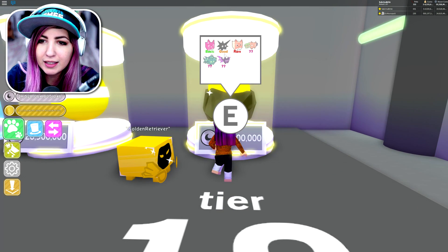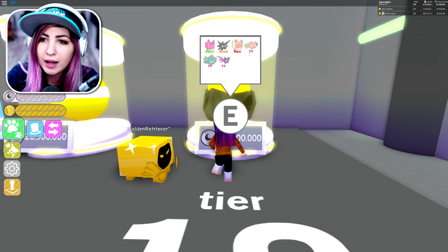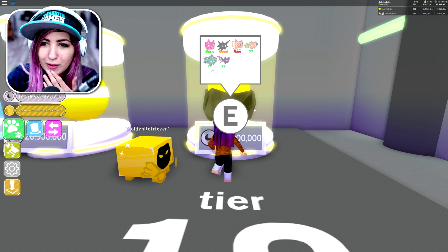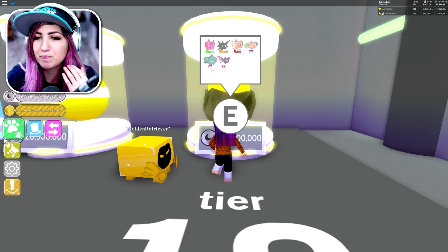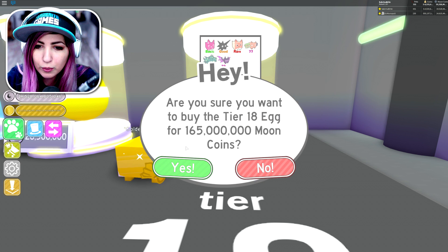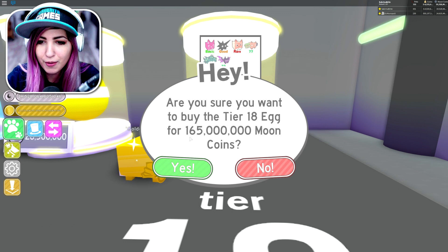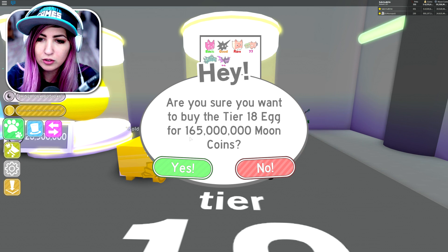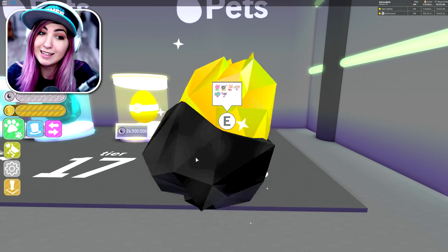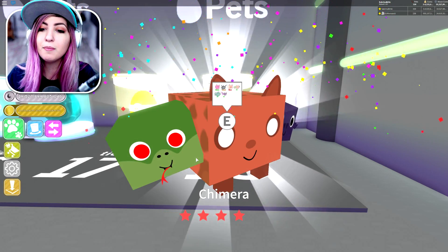So the cat is basic, Spike is good, and this Fox is rare. There's a question mark here — I forgot what they're called. I just did a video talking about these pets. Let's go ahead and start hatching. It costs 165 million moon coins to hatch this — that's a lot, but that's okay because I've got 19 trillion. Chimera! That is the one with the three pets together.